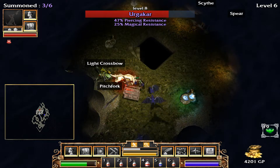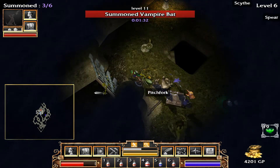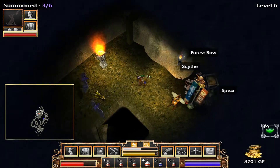Urgakar — that's a much better name. There's the Hat of the Lizard. What do we got? Decent defense, but we're probably better off just returning that one.